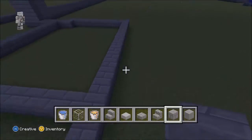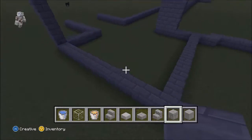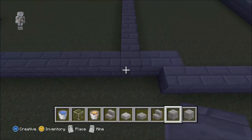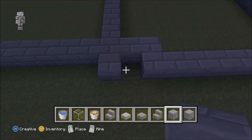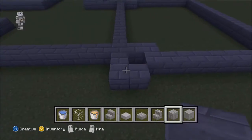Do exactly the same on this side. Be on this block and it should literally put one block just right in the middle when the two towers connect.